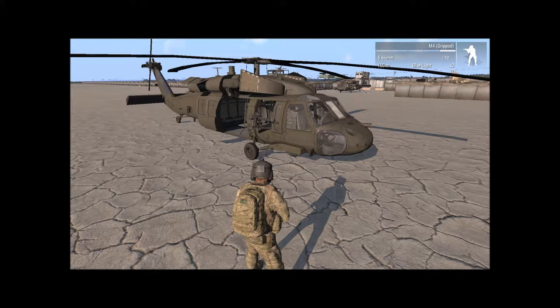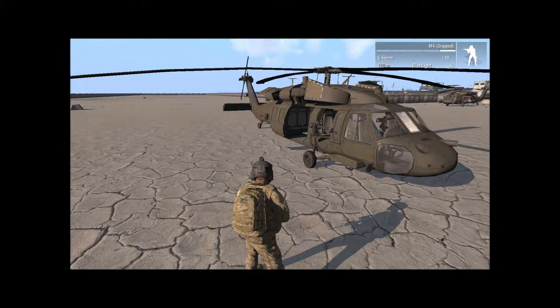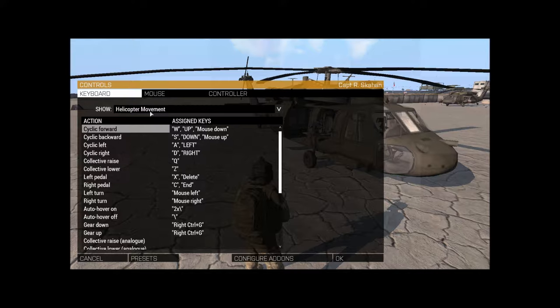Before we even take this aircraft off the ground, we need to go over three things. Number one is controls. Hit your escape button, go to configure, then controls. Our first section is helicopter movement - relatively simple.